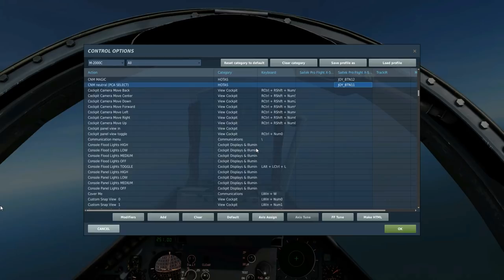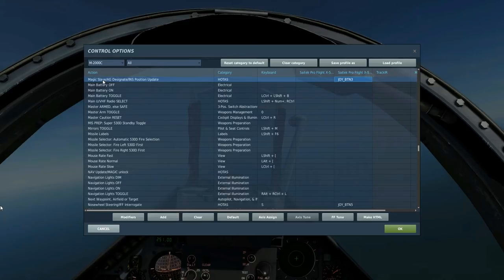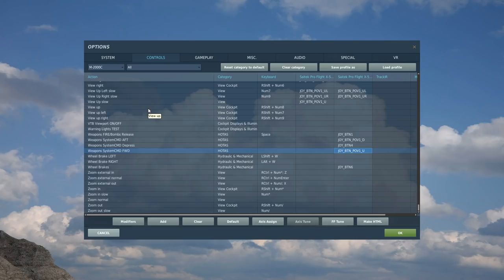Once we are CNM NEUTRAL and want to select the Super 530, I've got STORES TO SELECT set up, which will allow us to select the 530. When it comes to using our radar, there are quite a few buttons. To slave the MAGIC to our radar lock, we've got MAGIC SLAVE. To acquire a radar track through ACM close range, we use WEAPONS SYSTEM COMMAND FORWARD to toggle between BORESIGHT and VERTICAL SCAN. We've also got ARF to toggle between the two horizontal ACM scan modes, and DEPRESS to unlock a radar target or cancel the ACM radar scan modes.